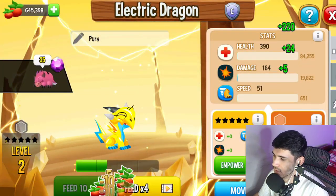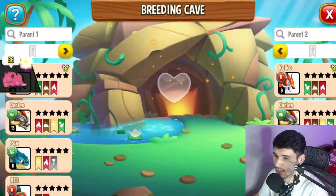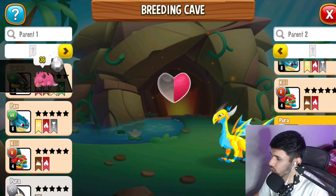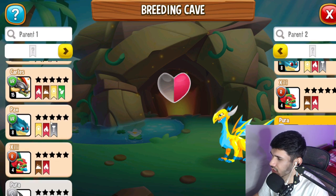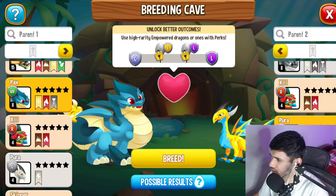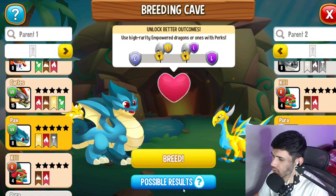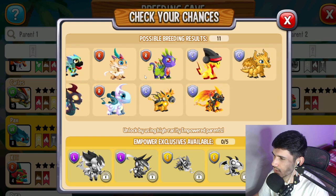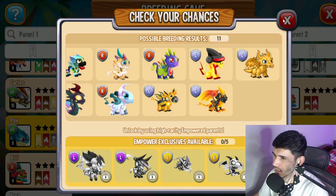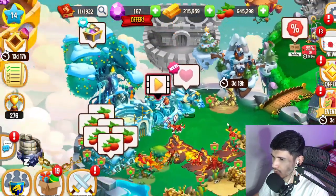We'll take the 2,500 XP from that. Instead of hatching more Terror Dragons I'll feed this one up to level 4 to use it toward breeding. We're going to combine the tender element with another element — let's go with this fire-metal-light combination. Possible results include things like the Gold Dragon or Laser Dragon. Starting the breed — four hours and 59 minutes. Let me know in the comments what you think it'll be.